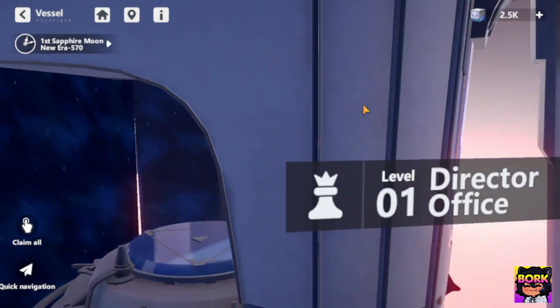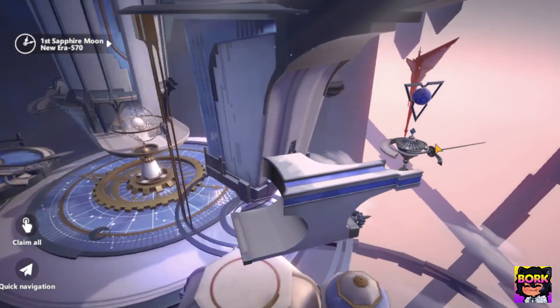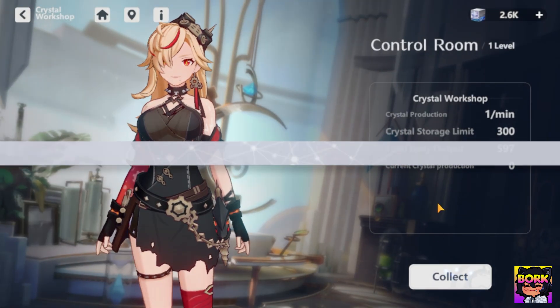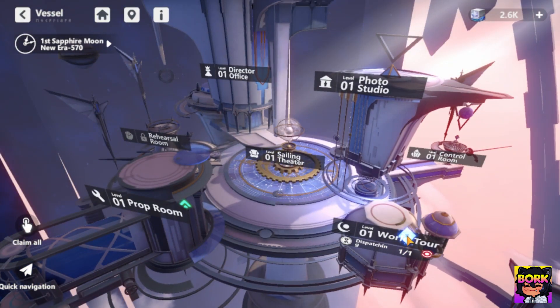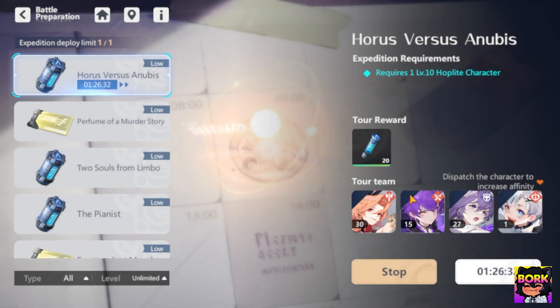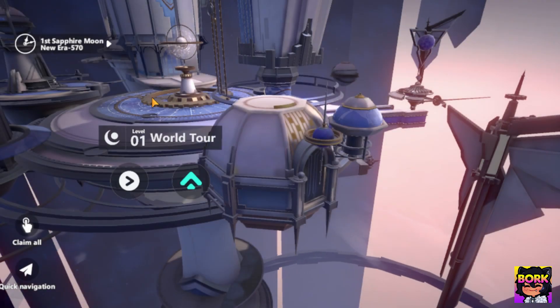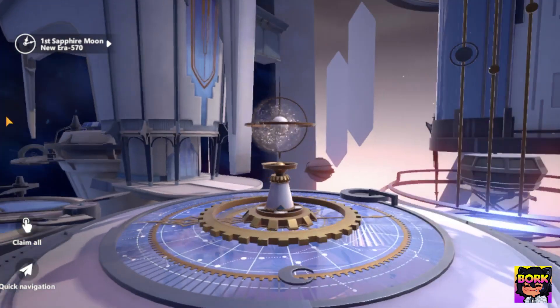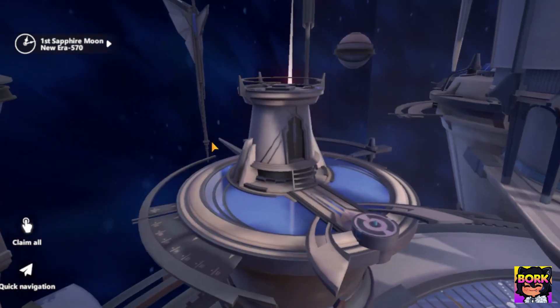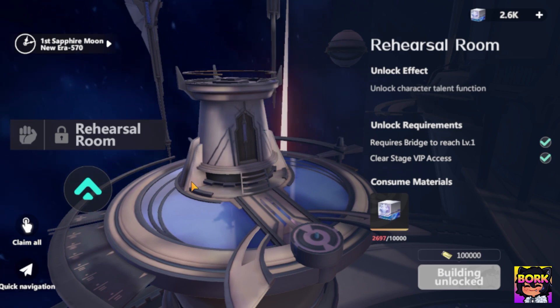There's going to be this Vessel area where you do city-building stuff, which is very important — collecting crystals is important to build your city further. This is where you do your idol or dispatch missions, so make sure to unlock this as timely as you can. There's also Sailing Theater, then the Rehearsal Room, which is the training room — I need enough currency to unlock the character talent function. By the way, this menu and everything about this game is super snappy.